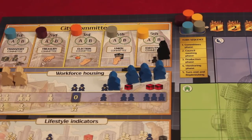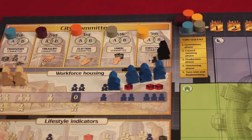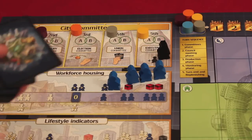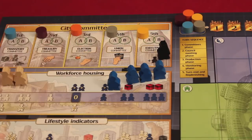The treasury committee gets to embezzle or earmark a dollar and take it from the city budget. Later on, they can place it on a building to make it cheaper and more appealing to build. The union committee — we get these favor cards, which I'll show you in a moment. The union committee gets to keep two of these. Everyone gets dealt two at the beginning of the round, but must discard one, except the union committee, who keeps two.